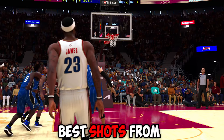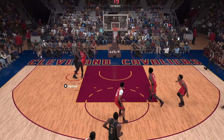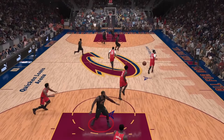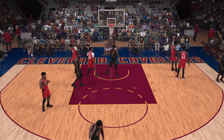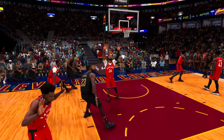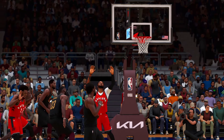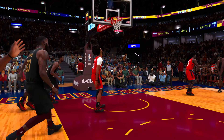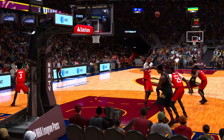Today I'm gonna be recreating LeBron's best shots from level one to 100, starting off with this game-winning buzzer beater against Toronto. The first attempt wasn't really the floater we wanted — this might take a few tries. But that was nasty. It wasn't the exact same shot but we're gonna go ahead and check it off because it is level one, and as we move on the levels get a lot more difficult.